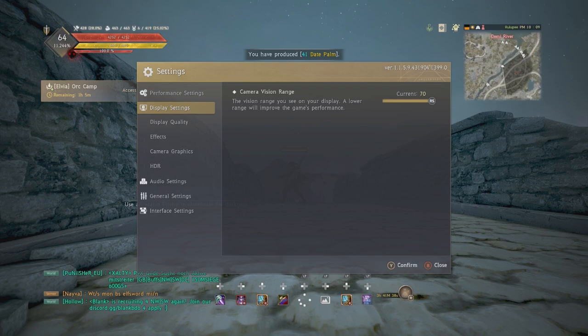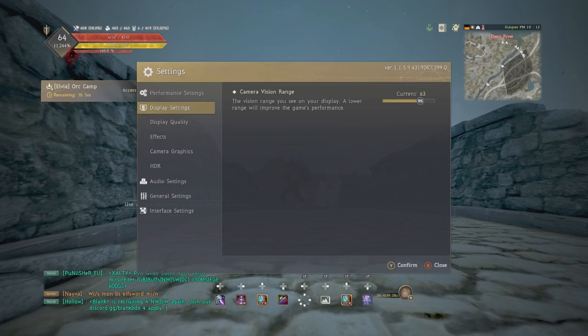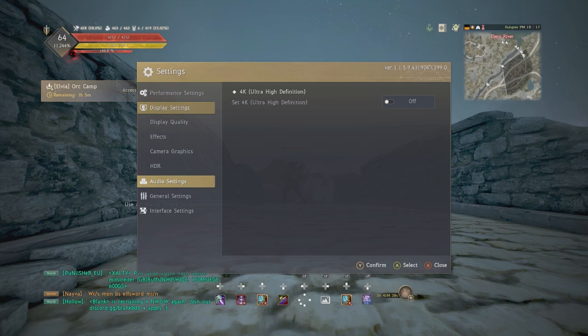Camera vision range: old gen, reducing this reduces your field of view, zooms you in, and increases performance. Next gen / current gen, I'd recommend keeping this maxed out — it's better to have a large field of view. If you do want to zoom in, do it from the settings tab rather than the d-pad I showed earlier, as it improves performance more. HDR on console: you never want this turned on — our hardware is not good enough for that, so keep it off.